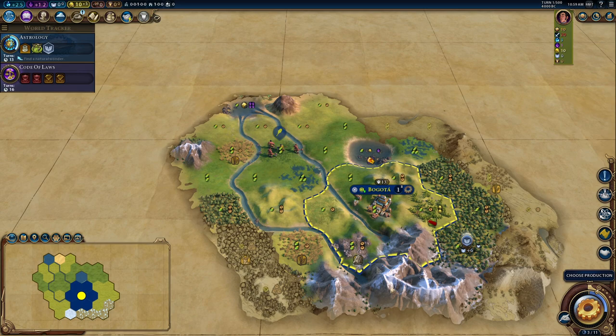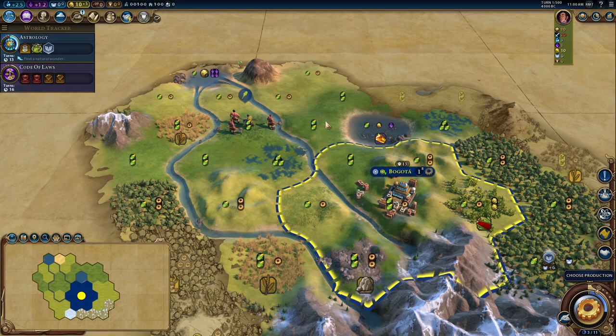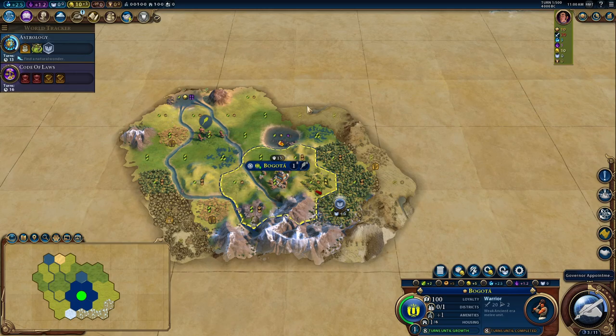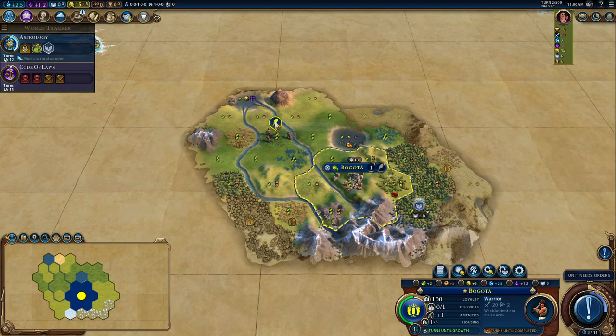Looking at the map — there's a natural wonder right above me too. If you want to play this map it's on Discord. The thing is, if I've started next to two separate wonders already, I dread to think what the AI has started next to. We found Hermetic Order already. I'm going to wait until Sanguine Pact and pick it up immediately — and look, we've already discovered Sanguine Pact. I know it's a little rigged but I just wanted to make sure we actually had vampires in the game.